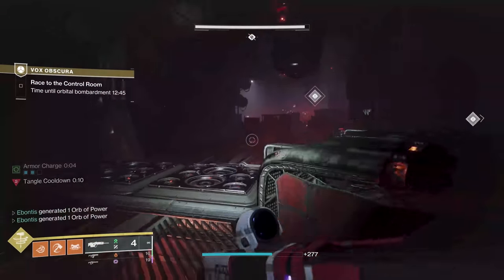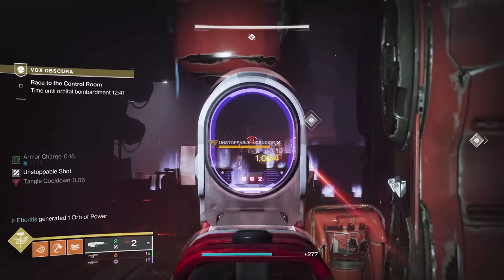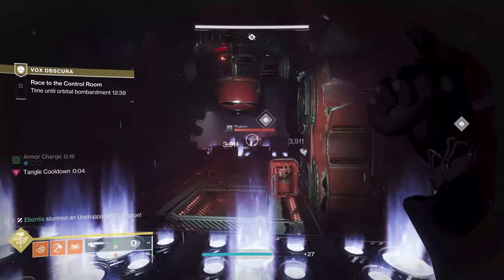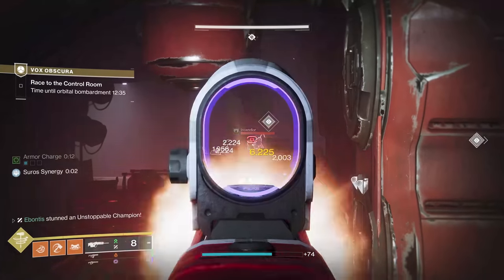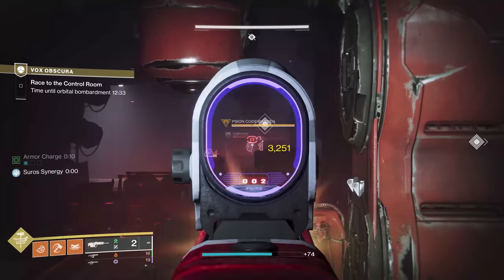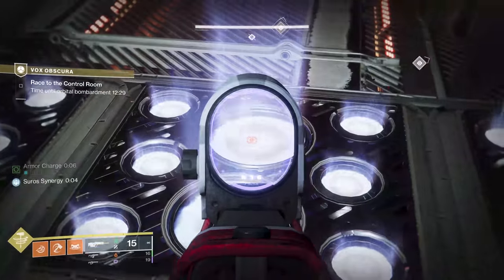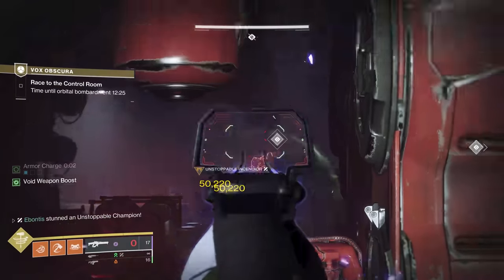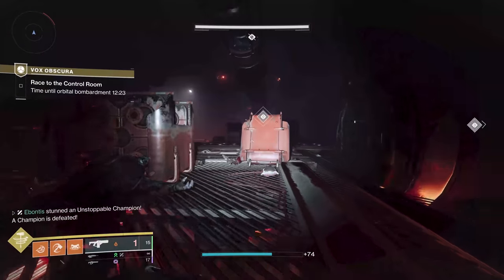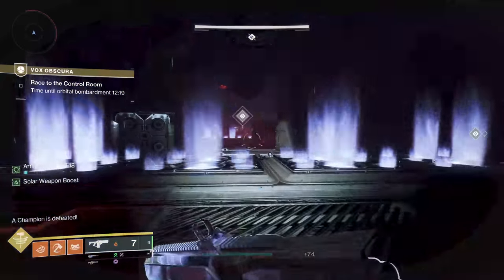Scout rifle for range helps because it just lets me hit some stuff I want to from farther away — the turrets. I can stop the Unstoppable from range. I'm far away, but I can still send Threadlings out there. Those are the things, especially on Legend, that will hurt. Those guys go down quick, and that's why I love it. Taipan is craftable — it's one of those things everybody should own.